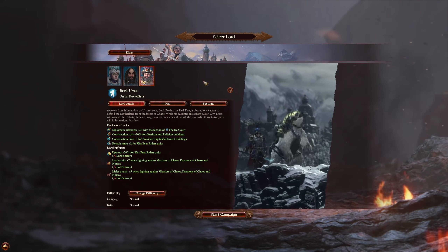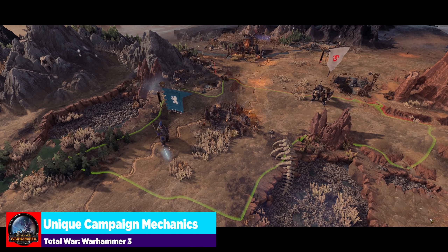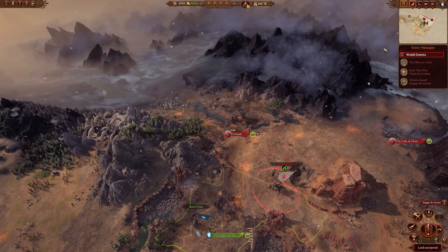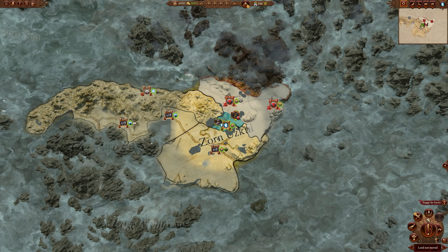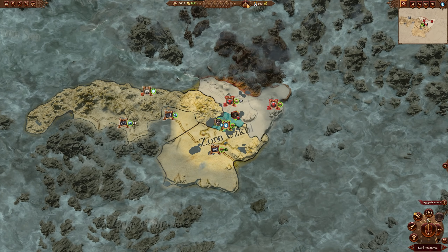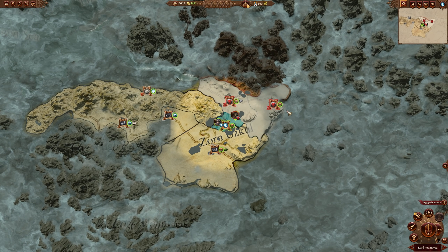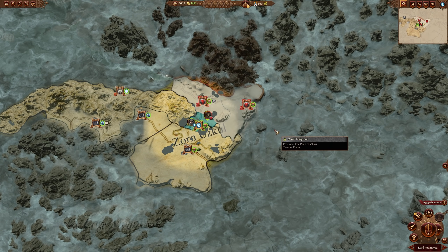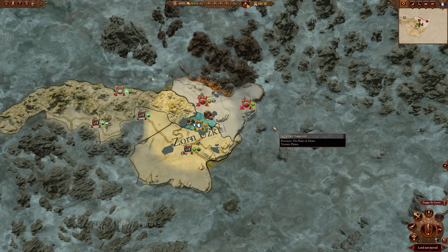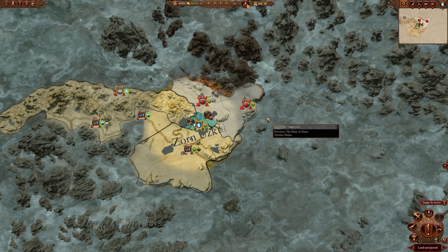Loading into the campaign at turn 1 for Boris Ursus, one thing we haven't done in any other video is look at where Boris starts on the map, since he was just revealed. He starts in the province of Zorn Uzkul, which is just next to Zarnagrand. Whenever the Chaos Dwarfs are added to the game, they will be right here for Boris Ursus to interact with.